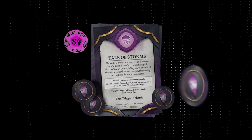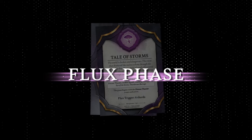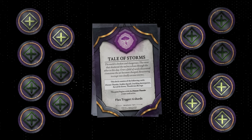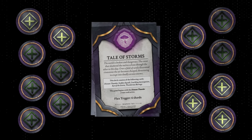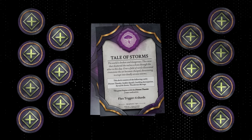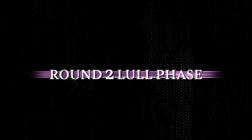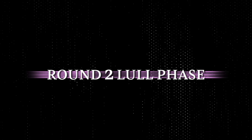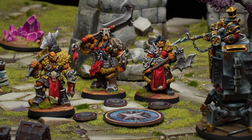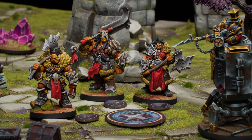During the flux phase, players score victory points based on their specific scenario objectives and recharge all seven of their vigor. At this point, the round ends and the next round begins. At the beginning of the next round, the player who didn't take the last turn in the previous clash phase is the first player. Starting with the first player, each player can remove all the exhaustion tokens from their models if each one has at least one token on it.